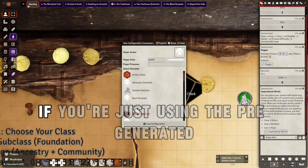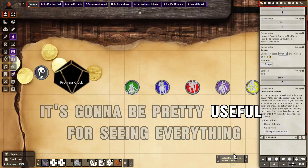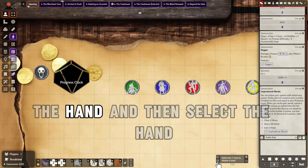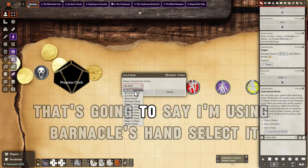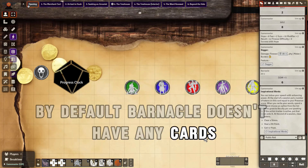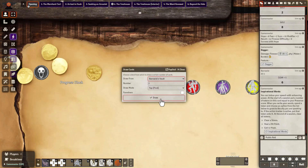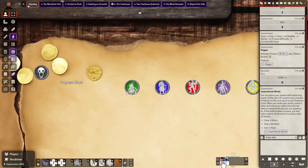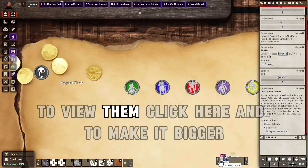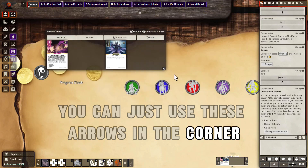For character creation, if you're just using the pre-generated characters, you're going to have people use this mini card bar, which is pretty useful for seeing everything you need. You're going to click, select a hand, and then select a hand — choose Barnacle's hand and select it. By default, Barnacle doesn't have any cards, but Barnacle does have a vault. I'm going to go to Barnacle's vault, draw two cards, and those are going to be his domain cards. To view them, click here, and use the arrows in the corner to get a better look.